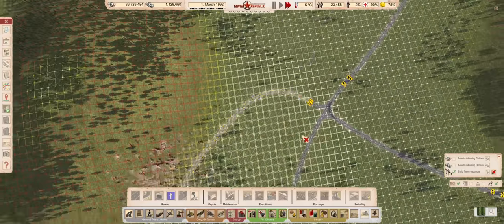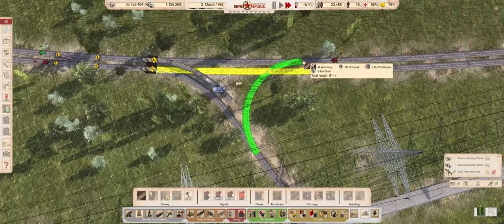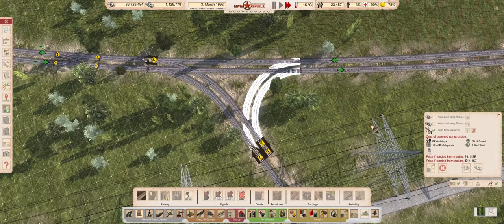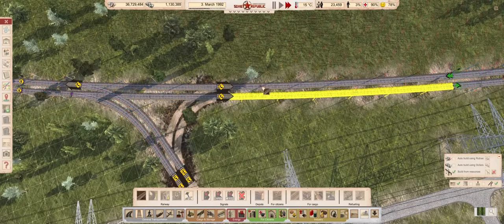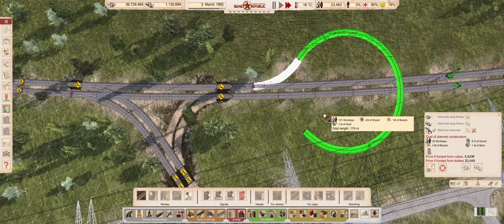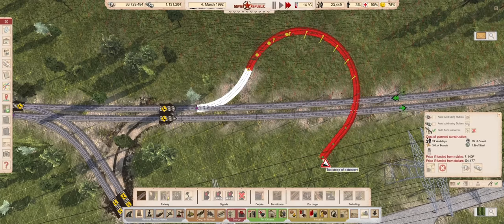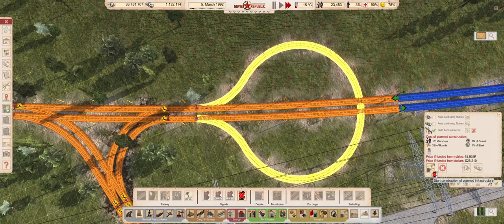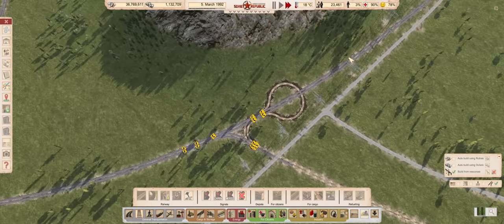Next, I will convert this Y junction into a T. That will make it easier for trains to bring steel from Alexandrograd to Babinski. I didn't know it yet, but this junction is pretty much on the very edge of the range of our rail construction office. It will only become apparent at the end of the episode.